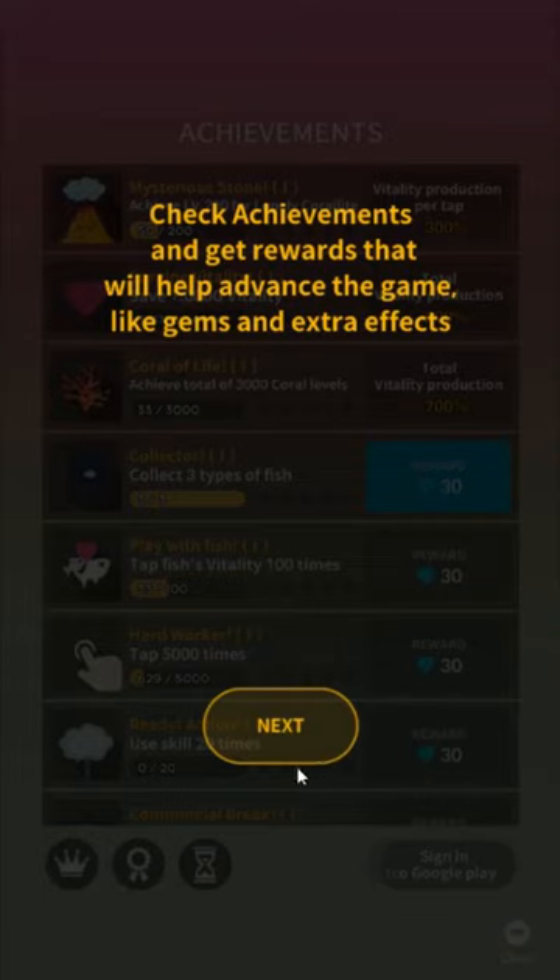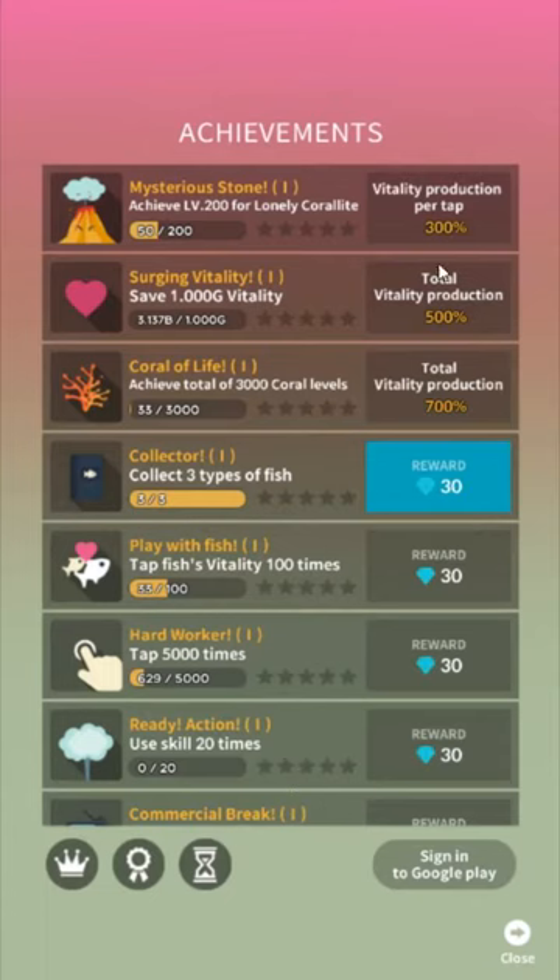These achievements give you some rewards like more gems. Most importantly, part of your progress — like once we get to level 200 for the Coralite — our vitality production per tap goes up 300%.